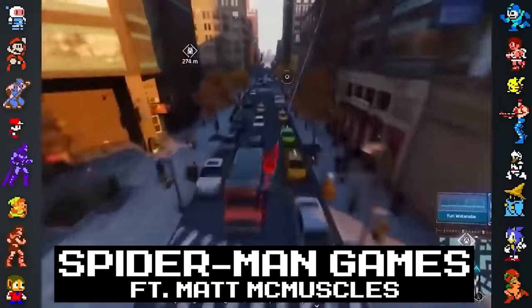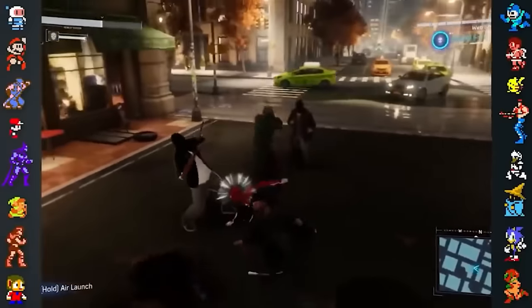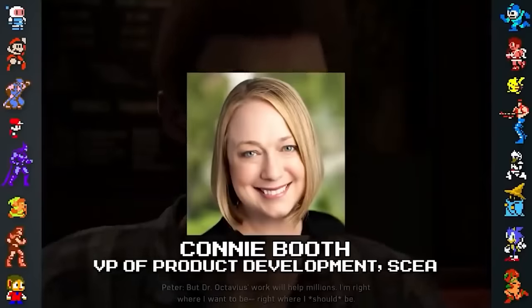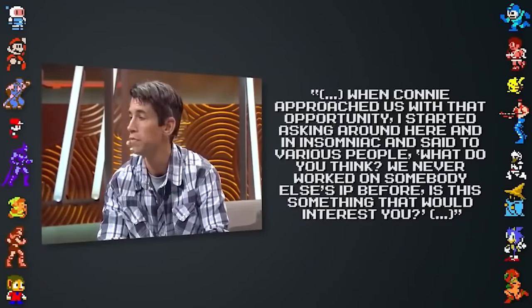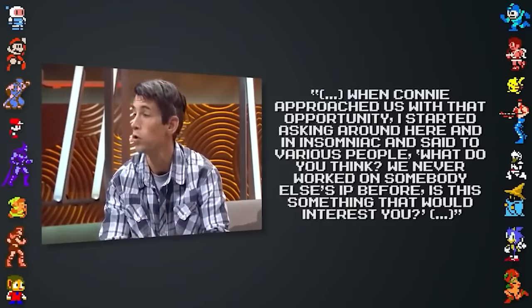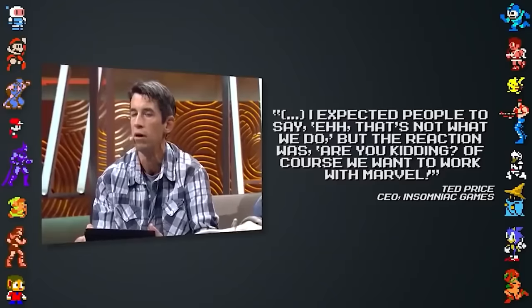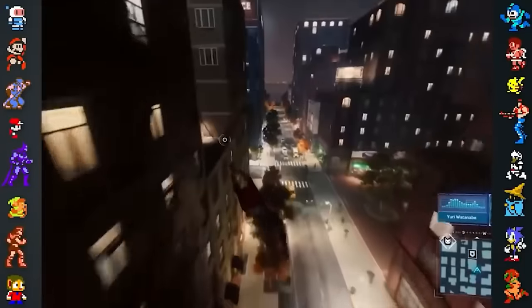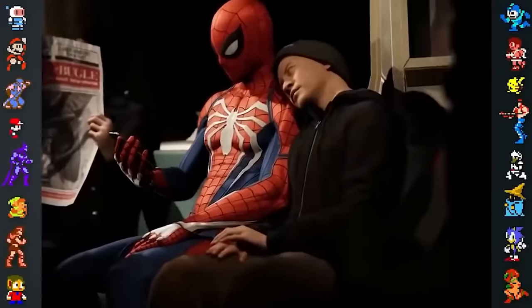Did you know? Insomniac Games were presented with the opportunity to work alongside Marvel, but on the condition that they treat the project like a first-party PlayStation title. This offer was brought up by Sony's Connie Booth, a long-time executive producer and friend of the studio. Insomniac's CEO Ted Price told Game Informer that when Connie approached them with the opportunity, he asked around and was surprised by how enthusiastically the team responded. Instead of forcing Insomniac to make a game for a specific IP, Marvel actually asked the studio which franchise they'd most want to work with — and the studio almost instantly chose Spider-Man.